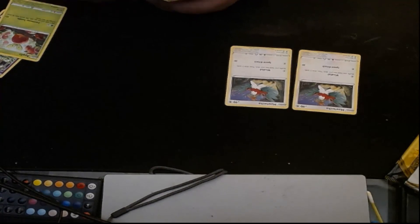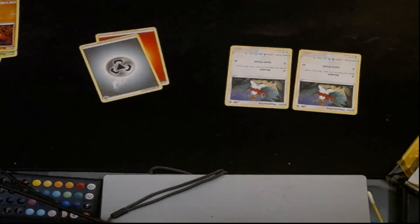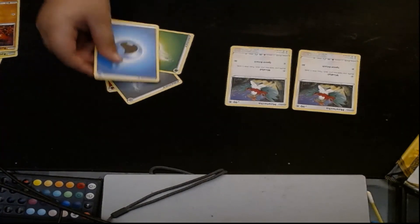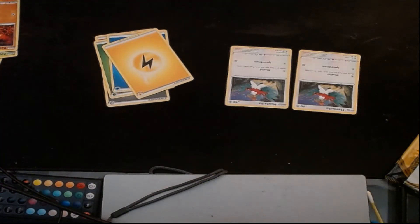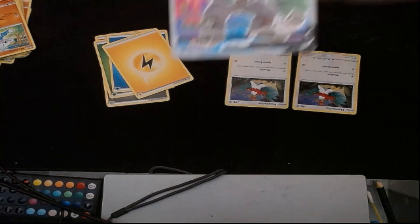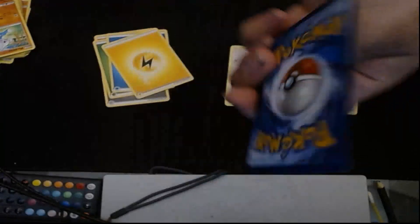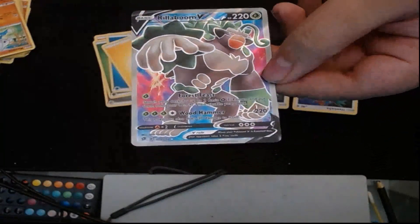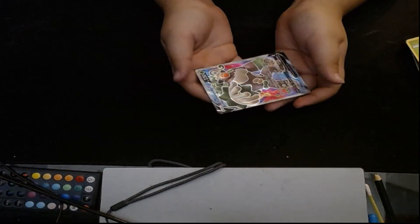Let's see how many energies I got: one, two, three, four, five. That's exactly all. I didn't get a Charizard, but I did get a rare one — it does 270 damage! This is the ultra rare I got. And I also got a few energies.